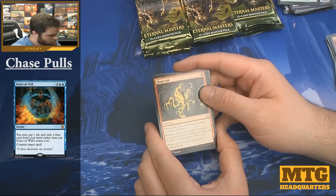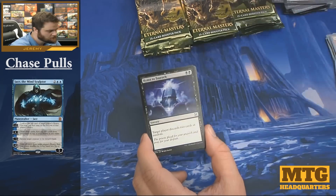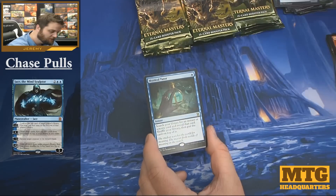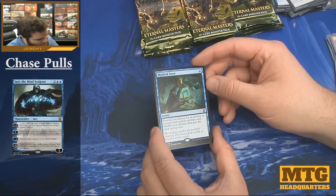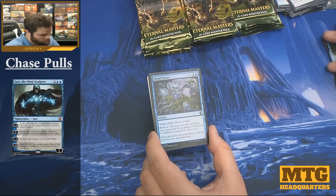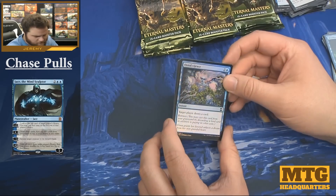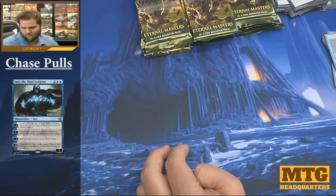Flame Jab, Merfolk Looter, Honden of Nightfall... and a Mystical Tutor — nice hit there! Single blue mana, search your library for an instant or sorcery, reveal that card, shuffle your library, put the card on top of it. And we have Urza's Rage as a foil. Yeah, definitely the color is different in these — I don't like it, maybe it'll grow on me. We have a five-five wall defender token.